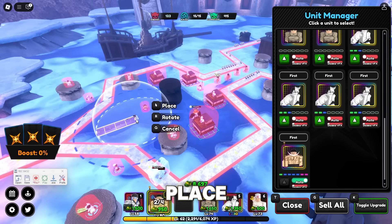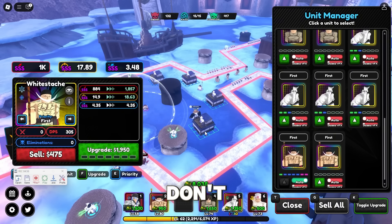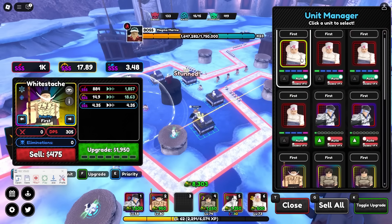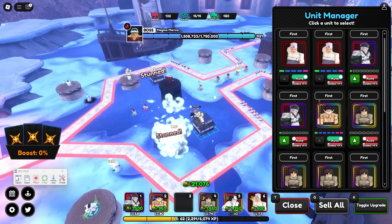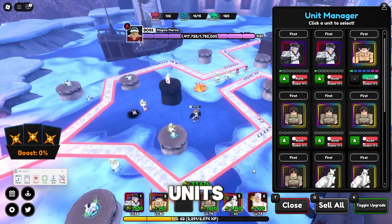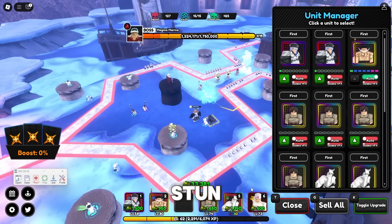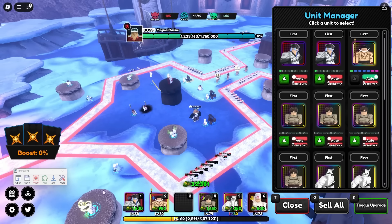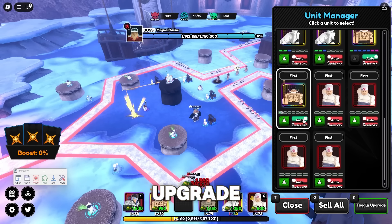Once it's maxed out, place your third Whitebeard at the back. Don't upgrade yet. Sell your farm units. Once you've sold your farm units, place them again but this time don't upgrade them — just place them to block the stun from enemies.